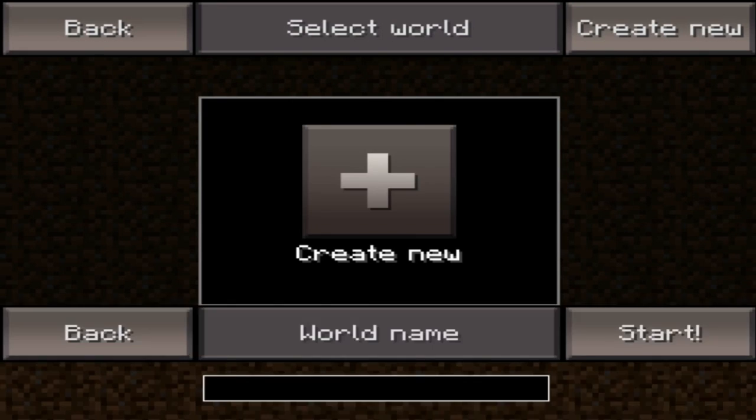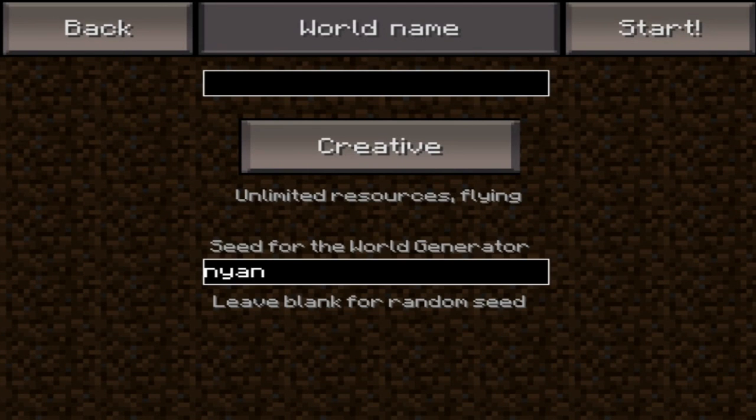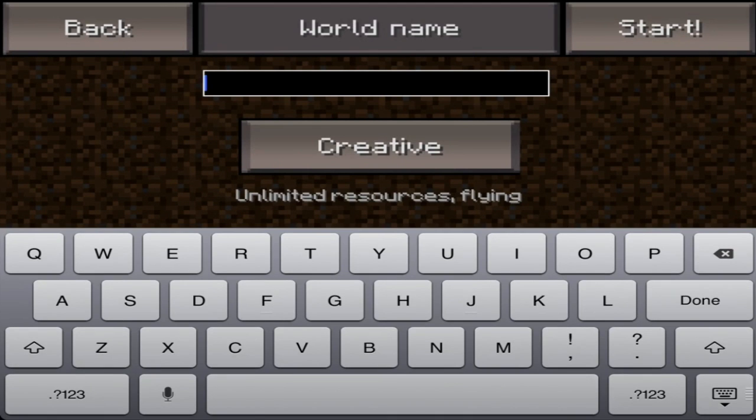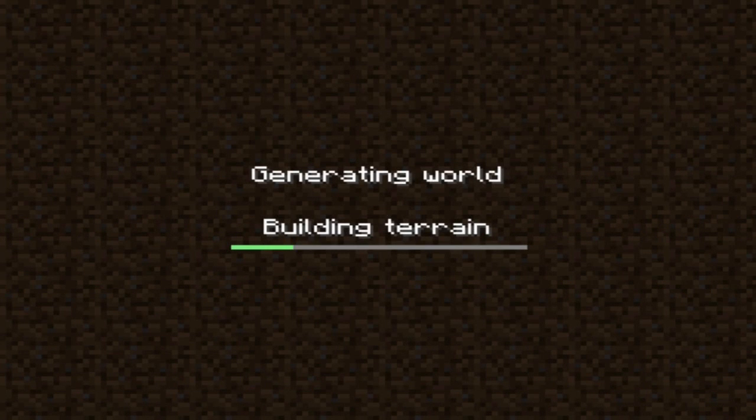I've got a seed and I know it's called Nyan, which is a good seed so I don't just get snow biomes. I'll select survival — let's go. Survival was put in not on this update but the previous updates, so now it's much better.